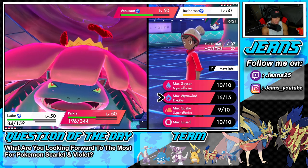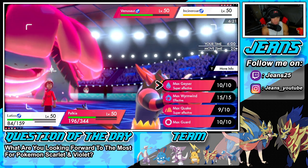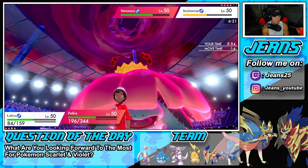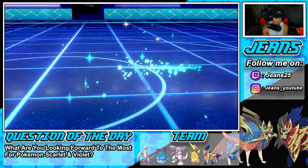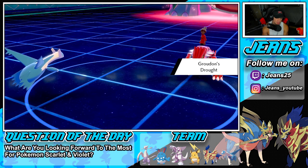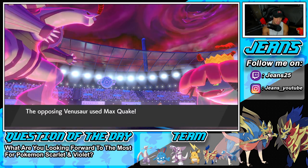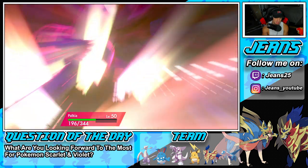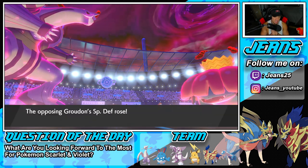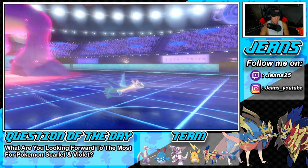I think Max Airstream finishes Incineroar off. I kind of want to go Max Geyser just in case he swaps in Groudon. He withdraws Incineroar and goes into Groudon — not too bad. So we're going to be able to change up the weather. Venusaur goes for a Quick attack into Palkia — Palkia soaks it up, and he thinks our Palkia is special attacking! We predicted the Groudon swap, changed up weather, and got off Tailwind — not a bad turn for us.